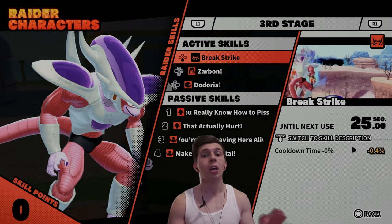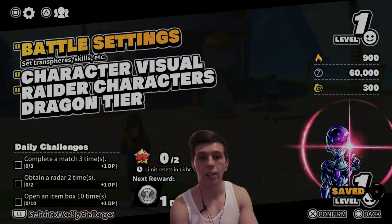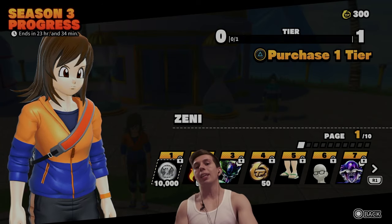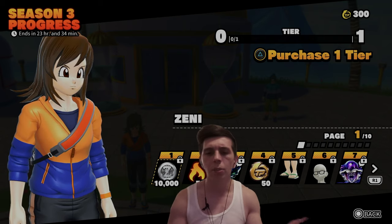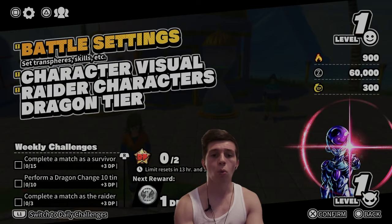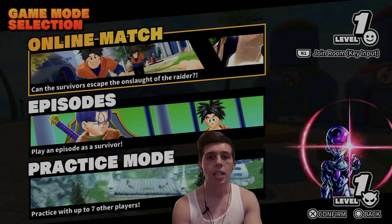I have guides for Raider skills — there'll be a clickable link on screen or in the description below. Last but not least, this is the Dragon Tier — the game's form of a Battle Pass. As you complete weeklies and dailies, you will progress this and get Spirit, Tickets, TP, Emotes, everything. And at Tier 50, you actually unlock a Survivor skin as well.